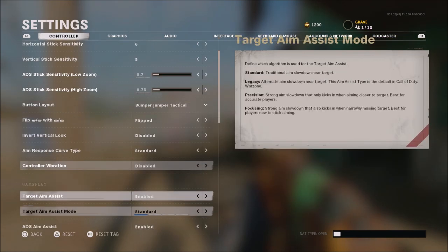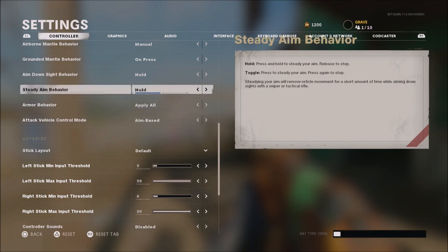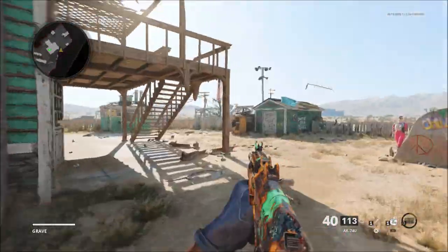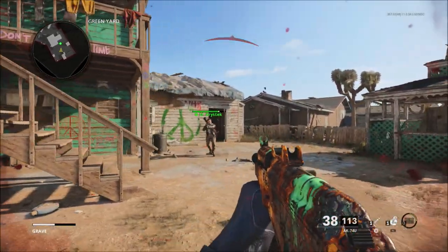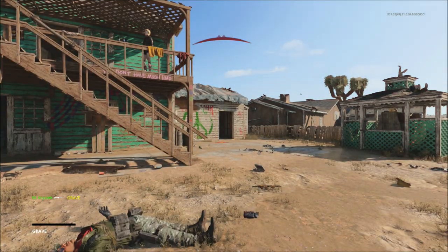In my opinion, the one that's pretty good — especially if you're a fan of DMRs or even sniper rifles — is probably precision. It seems like precision really grabs at a distance when you strafe. As you can see it kind of slows down right there, so you can strafe back and forth with those flick shots.